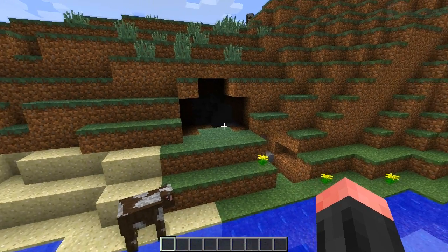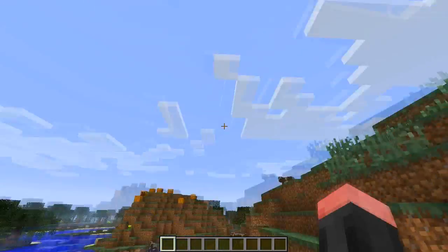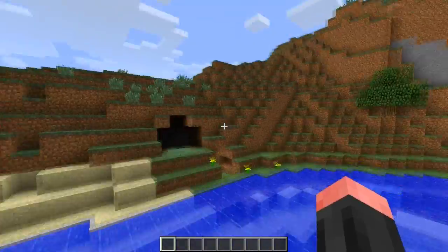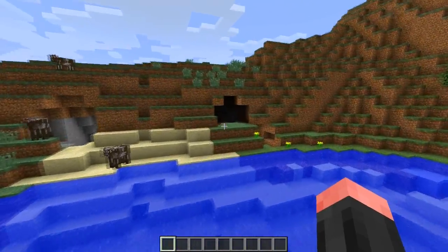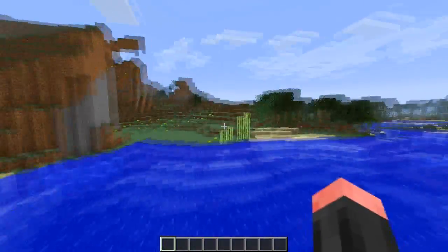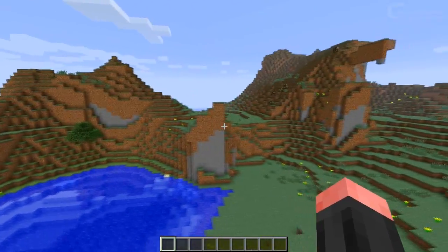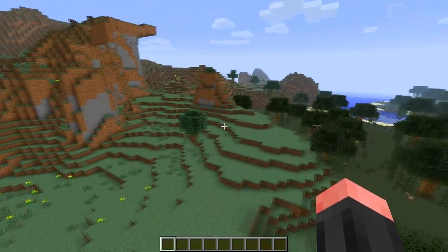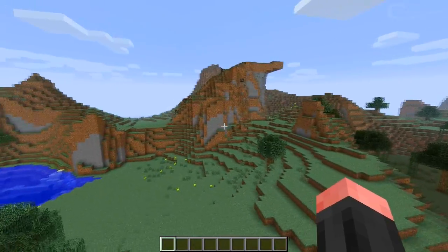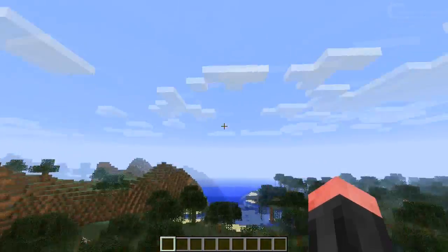They did it again — god damn it, Mojang! Why? You finally fixed the black light bug and now you just throw it all away. The directional lighting is also removed, everything is removed again from last week. I absolutely don't know why. Dinnerbone, please just put it back again.